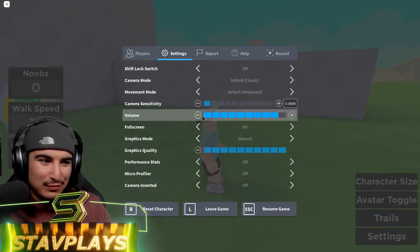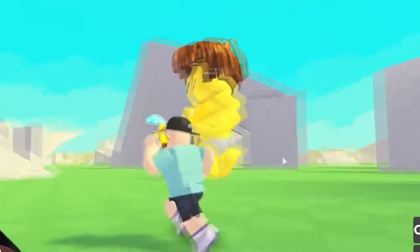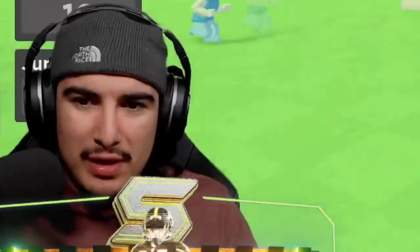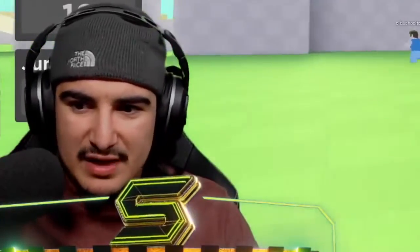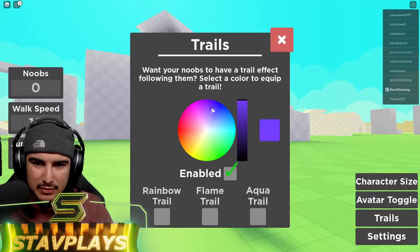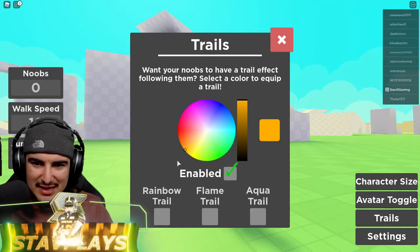I love the oof — I'm a big oof fan. So we got my character over here. It looks like we can change the size and there are trails we can have. Let's go find the gold trail — we gotta get that Stav gold. I think that's it. We'll do the gold trail for now.